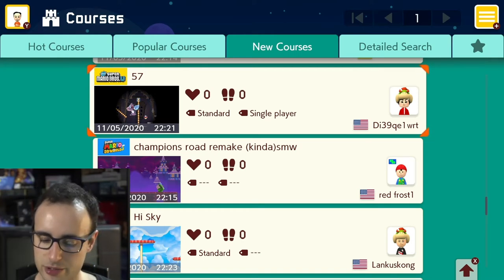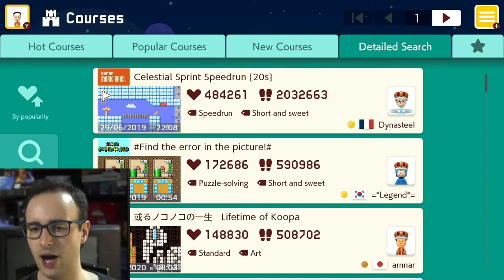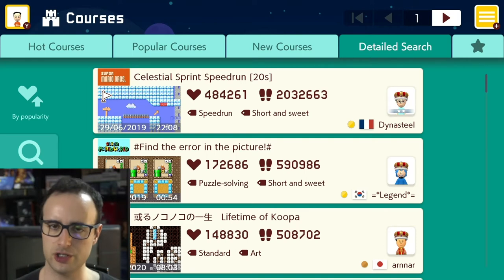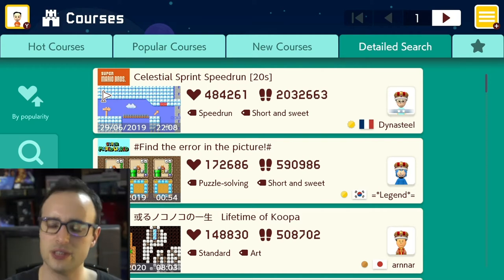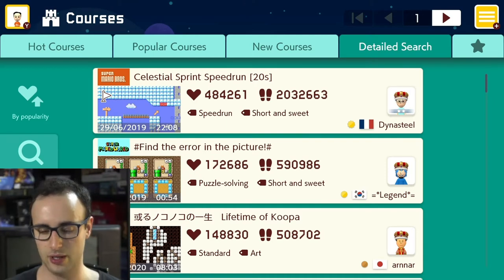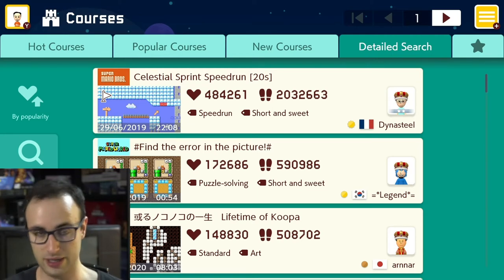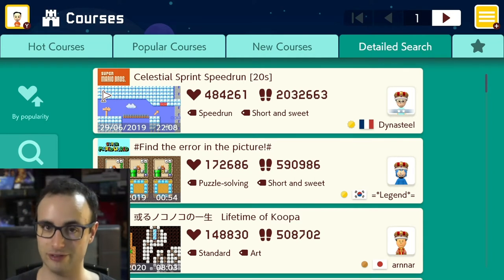The only things you need are a Switch, this game, and an internet subscription. The main differences between the Wii U version and this one: the Wii U had a smaller install base, and you used the Wii U GamePad to make maps and levels. Here it functions differently, and you have to pay for a subscription service to play online — which wasn't required on the Wii U. Think about that for a second.